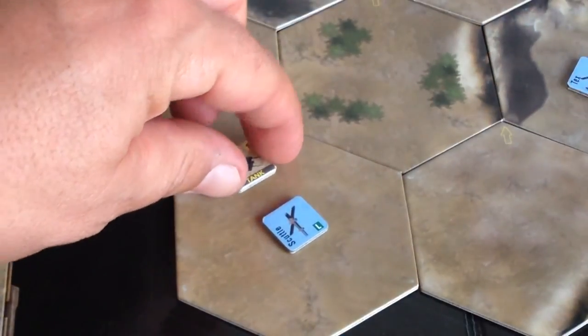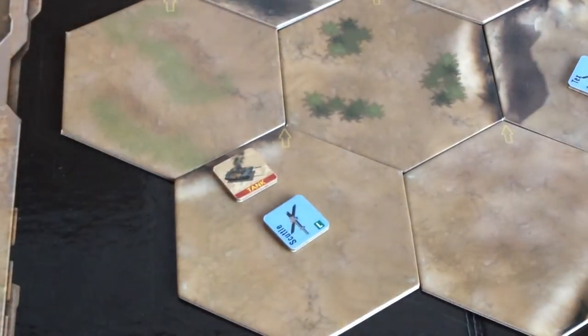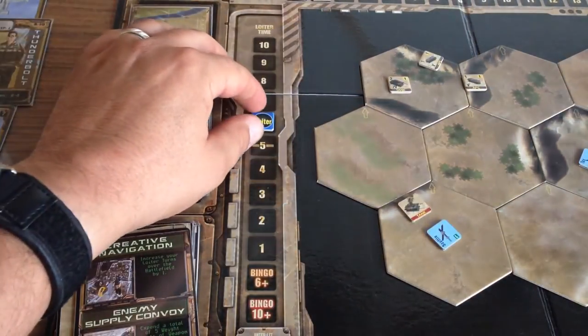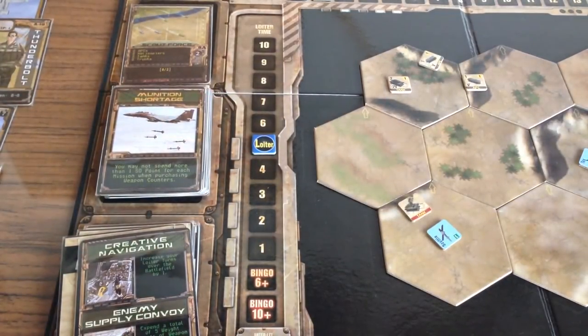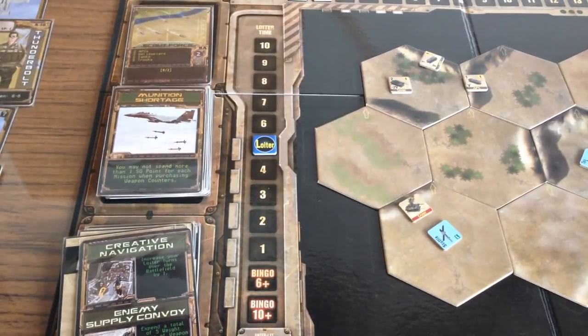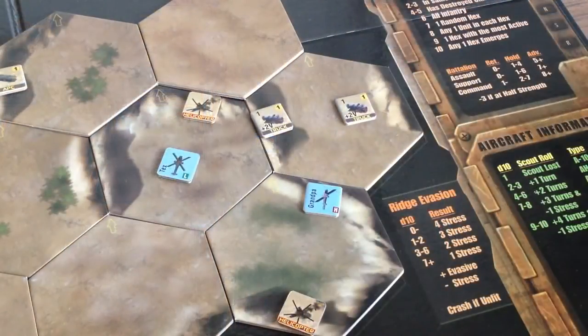Of all the bad guys in this game, I love blowing up tanks the most. Now that we've completed all of our attacks, we advance the loiter counter, then move back to the top of the battlefield resolution steps and start over again.